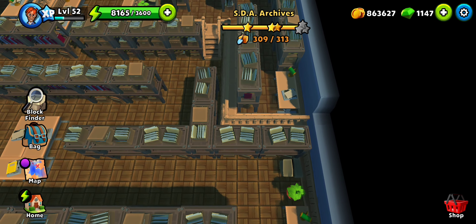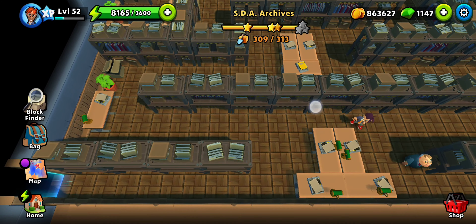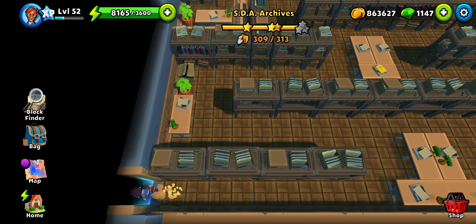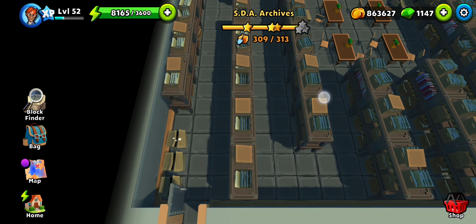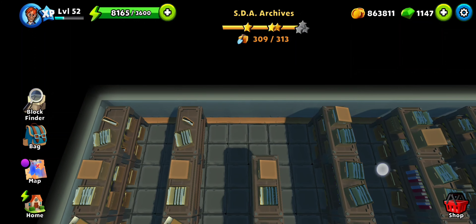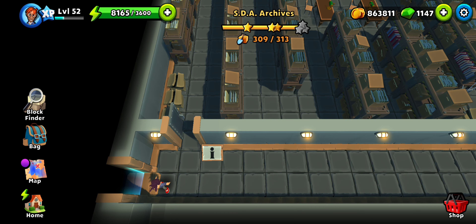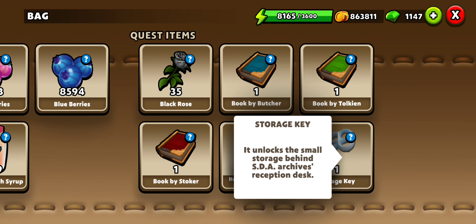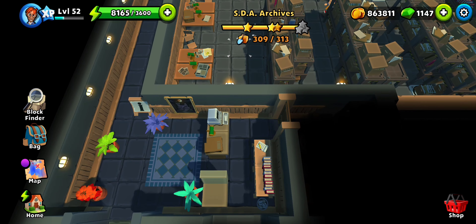Where are the remaining tiles? I'm not sure where I missed them. Not in the archives — I think I was supposed to find some key. I'm not sure if I have the key. Those are some bonus coins I missed. Let me check my bag to see if I got the key — yes, I did get the key! I'm not exactly sure where I got it — maybe in one of those boxes.